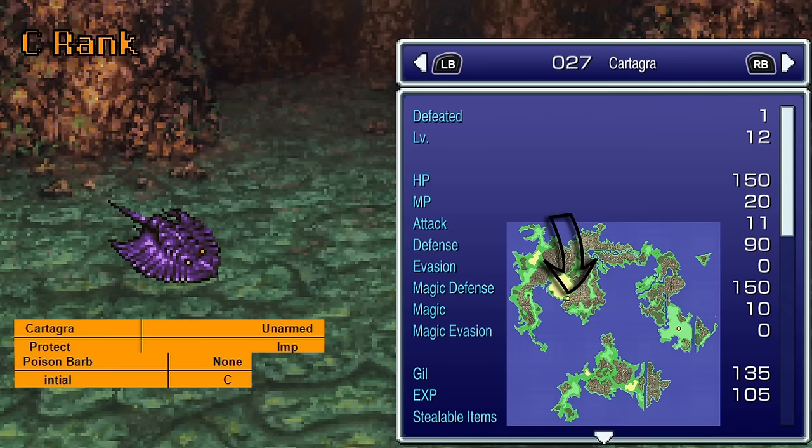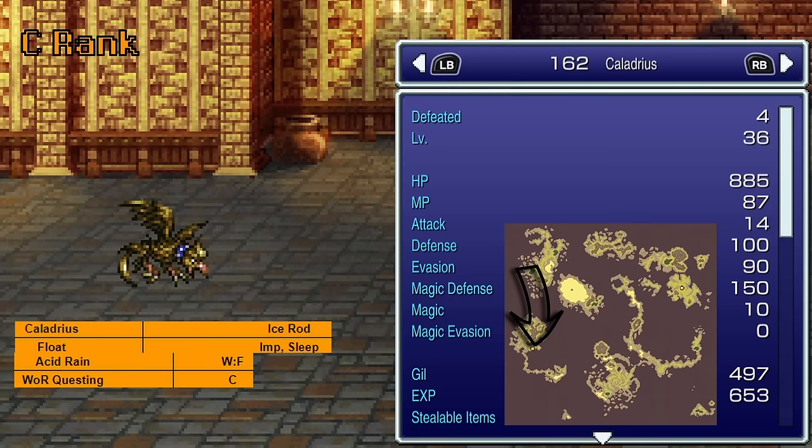Coco, found in Dreamscape, uses Overture — which makes one target cover for the user. I've never used this and I've never even seen it actually get used aside from maybe when Goddess uses it on your party. Cartagra, found in the Locke Scenario in South Figaro Cave, uses Poison Barb — spoilers, it poisons. Caladrius, walking through Auzer's Mansion, also uses Acid Rain — not a lot of protections at all.